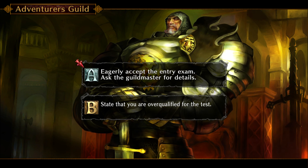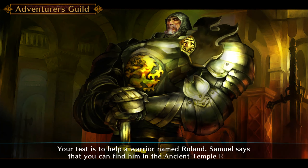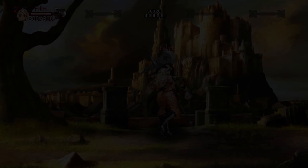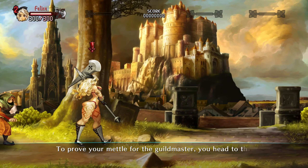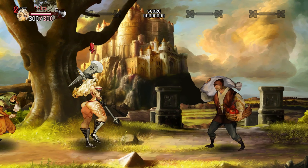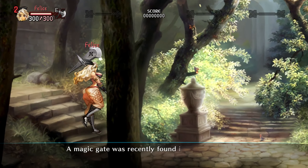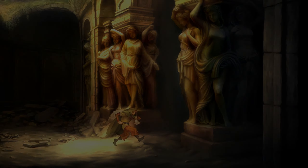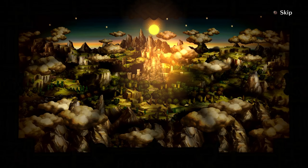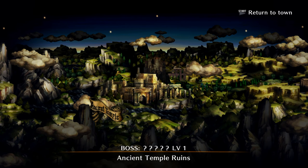With your equipment in tip-top condition you request to join the guild. Samuel issues you a test of skill - your test is to help a warrior named Roland, who can be found in the ancient temple ruins. The town map is now available - hit it with Select. You head to the ancient temple ruins to assist the warrior Roland. A magic gate was recently found in the ruins on the outskirts of town - use that to reach your destination.